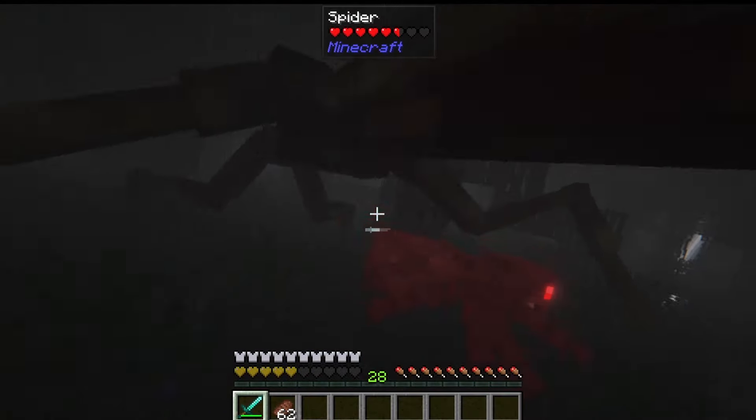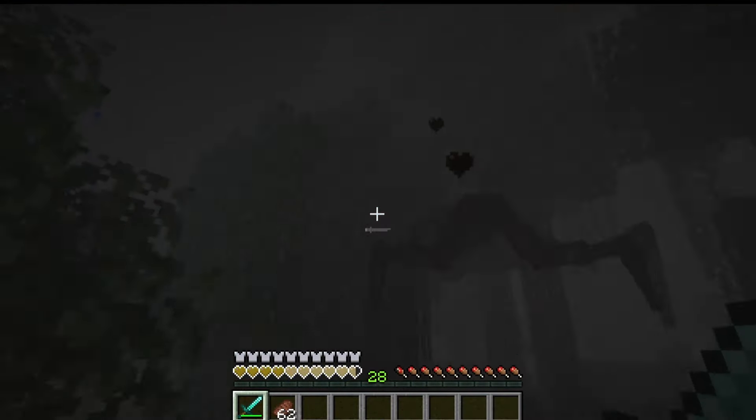Our first mob is the Daunt. This mob will spawn in wet biomes like swamps and mangrove swamps. It is a giant lanky red creature that will kill pretty much anything in its surrounding area. It has 50 health and when killed it can drop leather, bones, and iron gear.